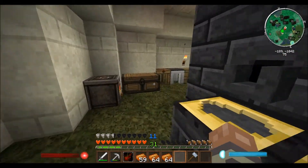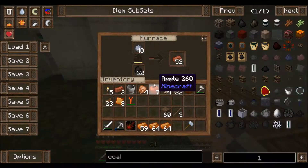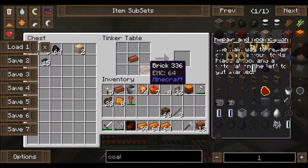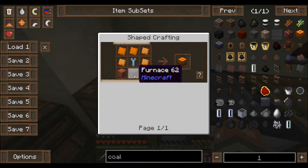Let's make some more bricks and see how many we can get from this clay. 13 bricks — better than nothing. Then we need the coal boiler, which requires two bricks and a furnace.